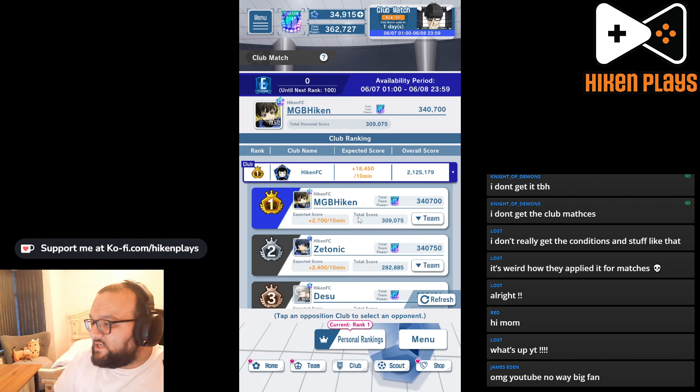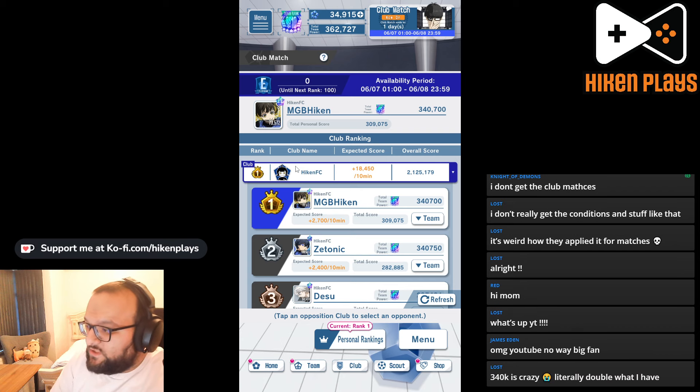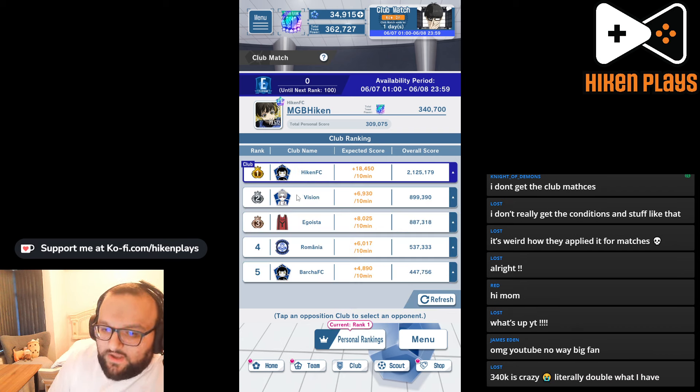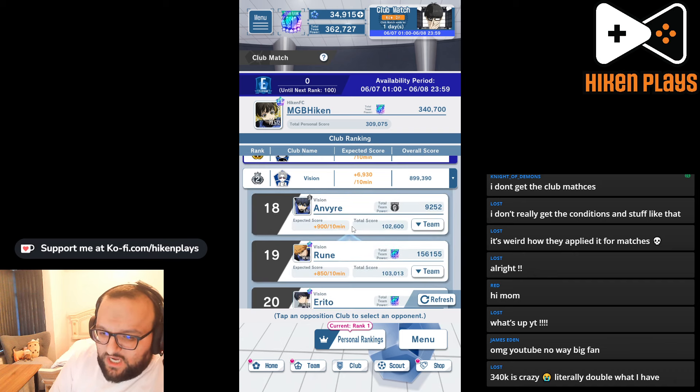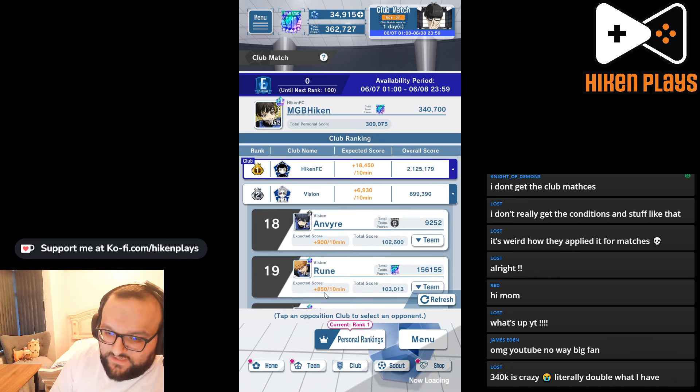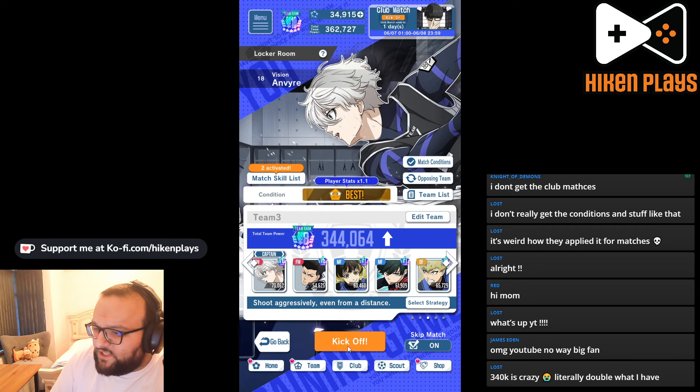You can see I'm generating 2,700 points every 10 minutes. This is just something that's going to keep on going. Outside of this, you're going to be able to also do attacks. If you go into, say, Vision, or any of the other opponents you have, you can come down and select any of these guys. That's going to put you into a match.